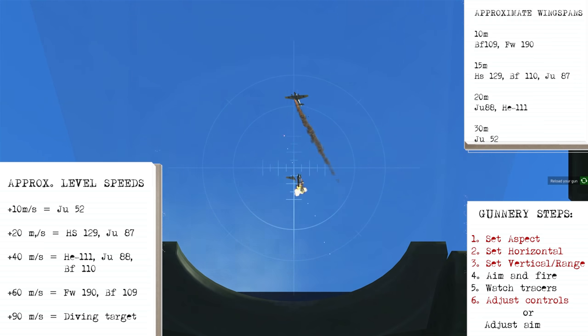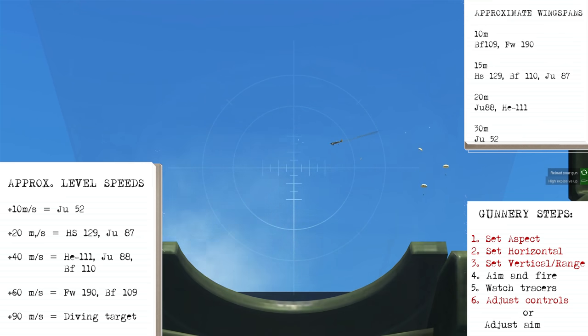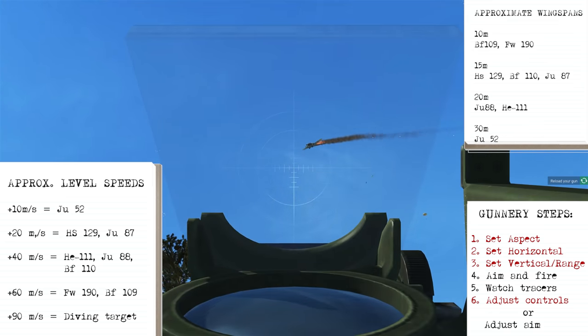We score a hit on the first one. Switching to the next one which is already flying away, so we quickly change the aspect angle and start firing again. This one's flying away and starting to turn left, so getting the aspect to about 90 degrees as it comes toward us, placing it on the edge of the ring and firing. With everything set up, just fire and watch the tracers to make adjustments to lead. The airplane is slow, getting closer, needing less lead — we can see it's on fire and about to crash.